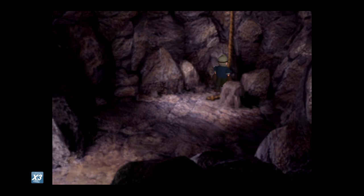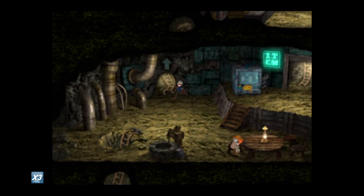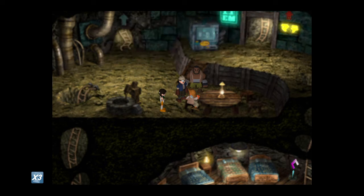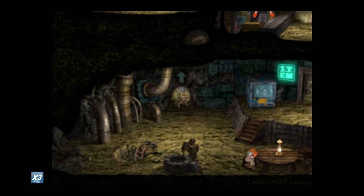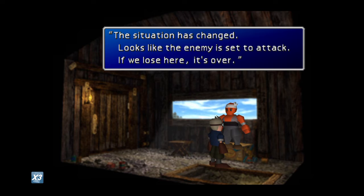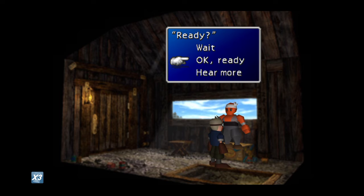So right now I am going to show you here. We have Cid as the leader and this is the Fort Condor area. As you already know, when Shinra is attacking constantly the Condor Reactor, every single time Shinra attacks the system is going to show you a minigame of the soldiers that you are going to deploy.